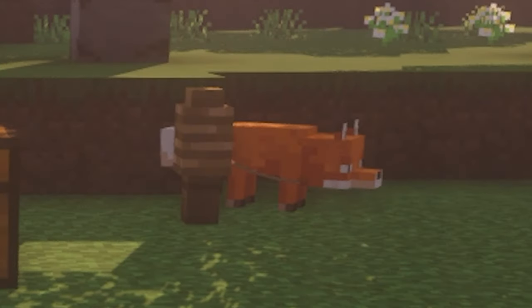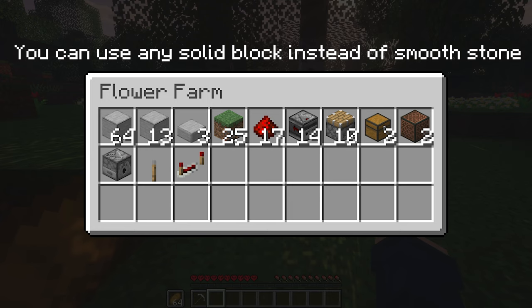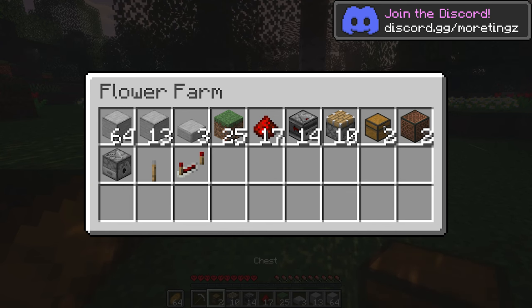I'm here with my assistant Yellow, and we're going to jump right into it. Here are all the materials for the farm, so take a screenshot or look in the description for a full list of the materials you'll need. If you need a world download, lightmatic, or schematic, then join my Discord.